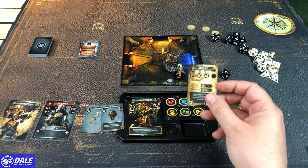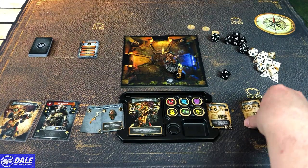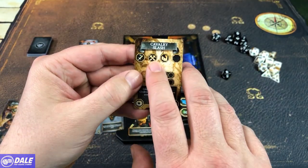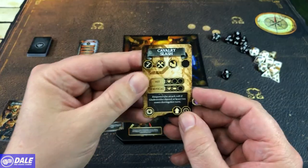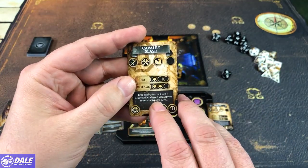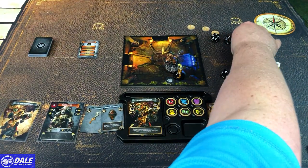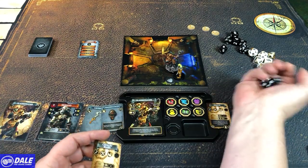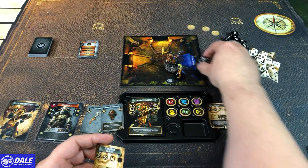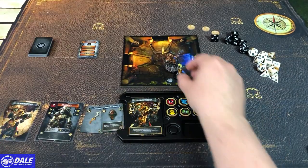That was our first action, which was a move — and we interrupted it with the ride-by. Now we have our second action. We can't use that card again, so we're going to go with our cavalry slash. Once again, physical attack, testing our strength. On a hit, we'll do a damage; on a crit, do a damage and push. The special rule: empower the attack roll if Glade Strider moved at least two zones during this turn — and we did move two zones. Empowering means we get to roll a d4 on top of the d20. We got 12 plus two plus a four, so 18 is going to hit. We roll for attack damage and got a five, dealing a damage.